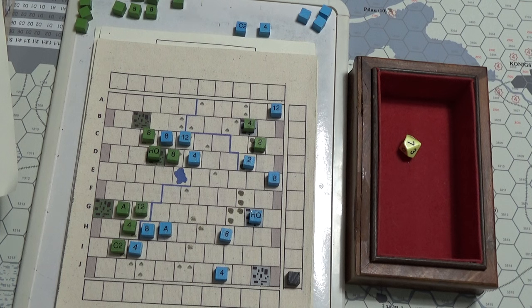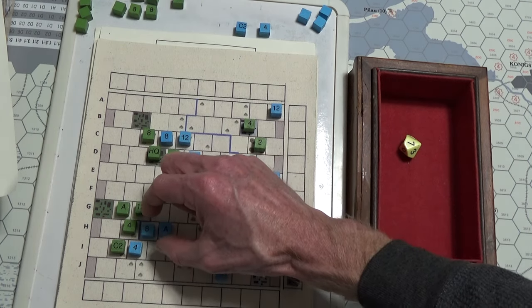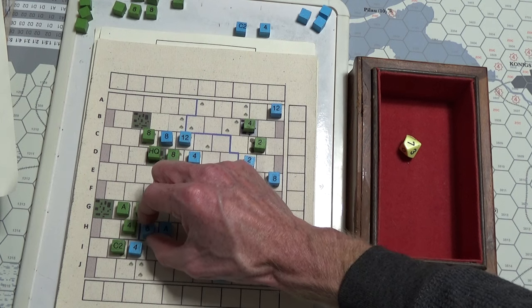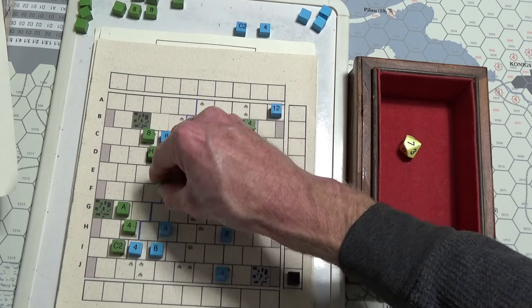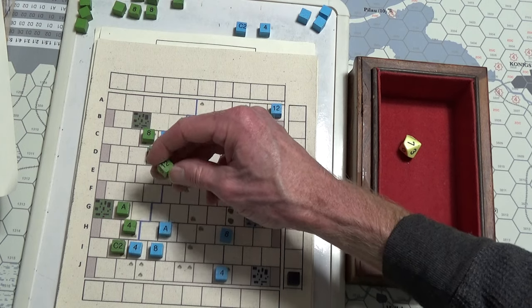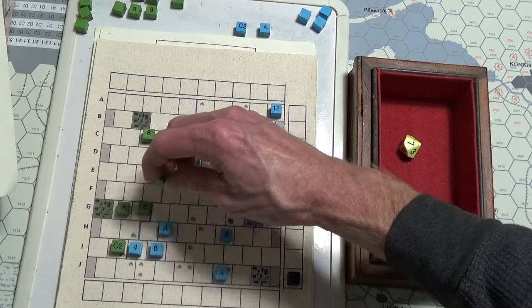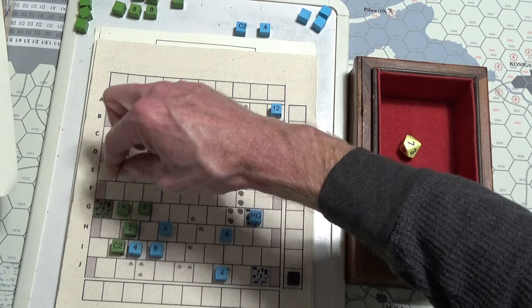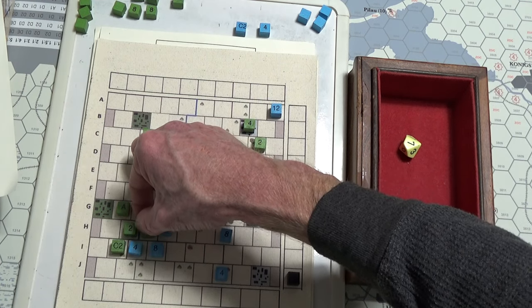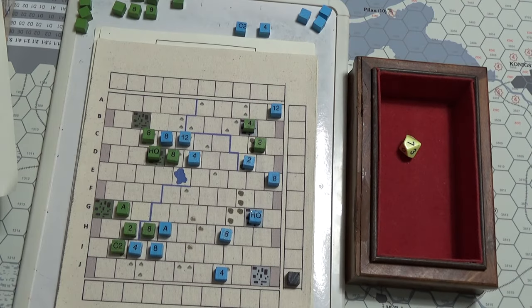Defender disrupted and a step loss — or defender retreat and a step loss. So we'll go here, and I'll advance after combat, which I am certainly going to do. We'll go here so I can thwart his artillery, and his artillery can't supply because he's in an enemy threat zone.